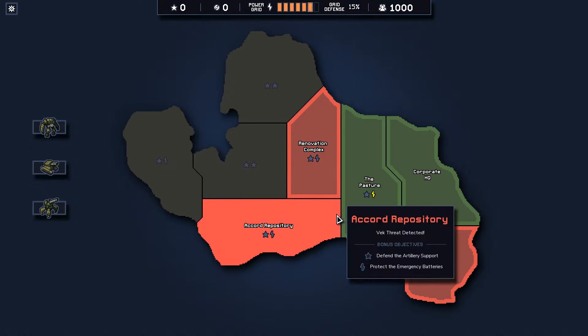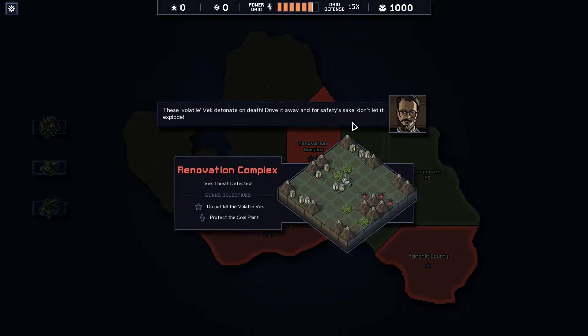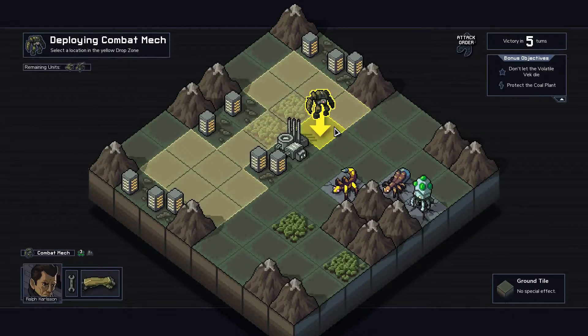So we want to get into these missions because rep seems good and health is also good. These volatile Vecs detonate on death — drive them away for safety's sake. Do not kill the volatile Vec.